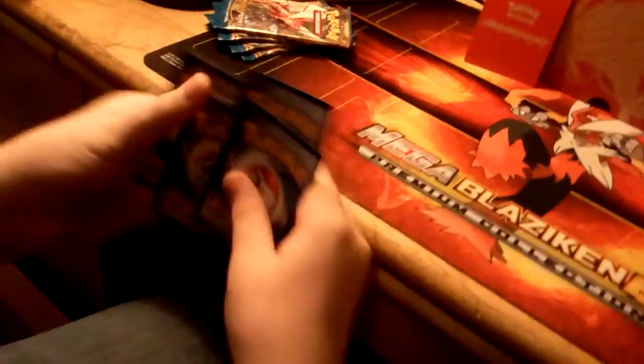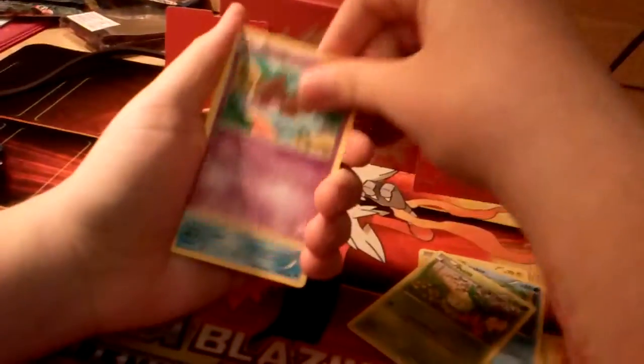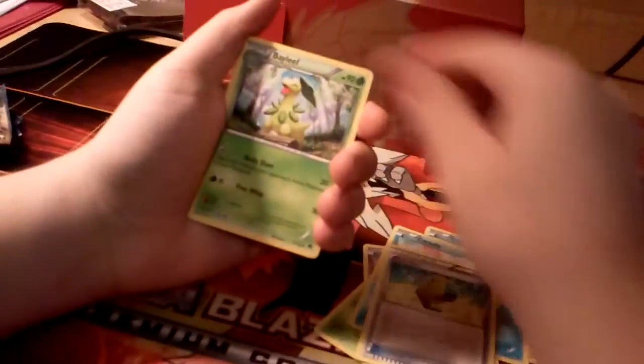I'm going on to the first Mega Scizor pack. We have an old code card, which means the odds are better apparently. Now before you say, 'Oh, that's ruining the idea of it because you're going to see if you're going to get good cards' — I want good cards, because the last pack was terrible. We have Electabuzz, Froakie, Petilil, Skrelp, Corsola, Max Elixir, Bayleef, Muk, Reverse Garbodor, and a Palkia EX! There we go! That's what I'm talking about! Finally an EX!